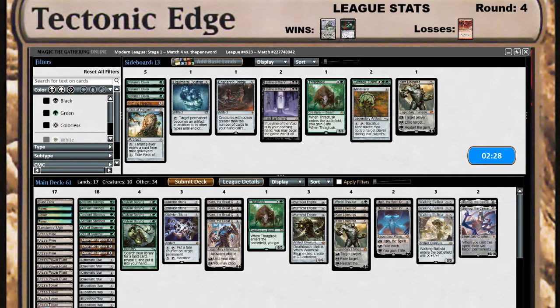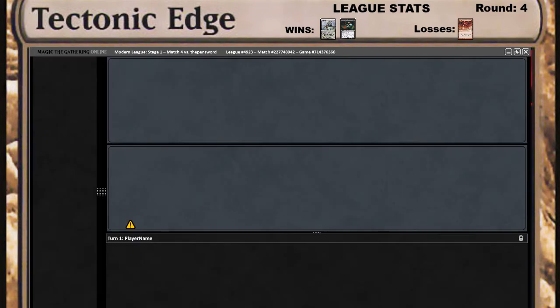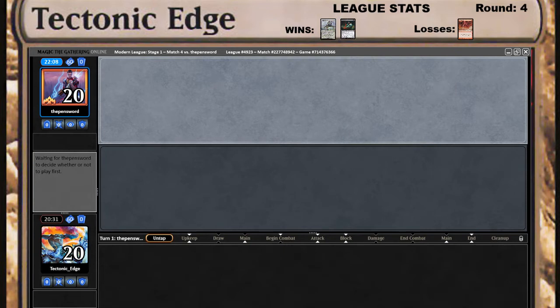I like my Walking Ballista, we'll go down a Karn. I like my O-Stone. We have three Walking Ballistas so we'll go down a Karn and a Walking Ballista. I didn't see much graveyard — something tells me he's got some graveyard interaction. Of course he's got Mystic Sanctuary because he's blue — there's no reason not to play it. But yeah, this is just feeling like a blue-red control deck.